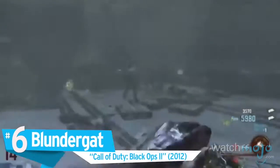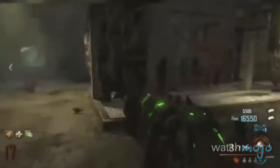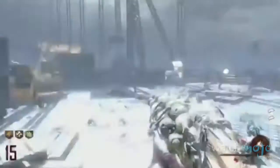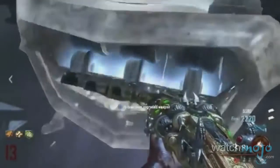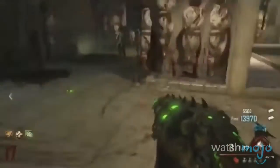Number 6: Blundergat — Call of Duty Black Ops 2. Supposedly inspired by weaponry dating back to the American Civil War, the Blundergat is as intriguing as it is valuable. Besides being the only wonder weapon to fire normal bullets, this shotgun fires its pellets in a completely horizontal spread. With its high damage potential, the Blundergat can be upgraded with the Acid Gat to fire sticky explosives. Players are well served by this gun, plain and simple.